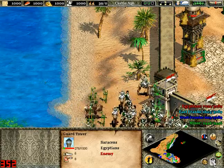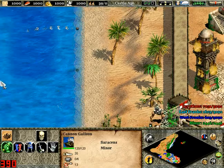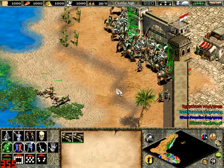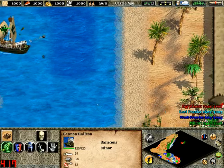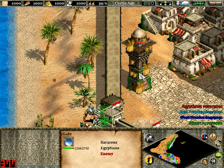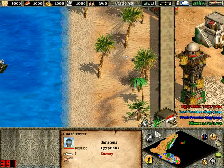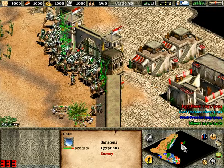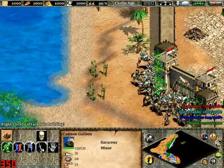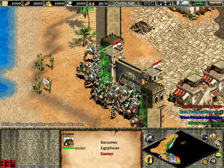Once you've destroyed the gate, you've got to go up here and they then turn ally with you — the Egyptians. Which is quite useful. And they give you quite a few people to help defeat the West Franks. We have found Frankish armour in the ruins of these Blacksmiths — Chain Mail research. That's good.